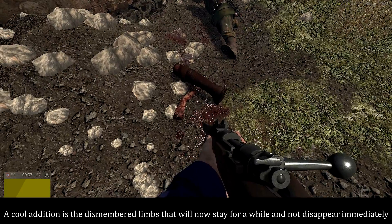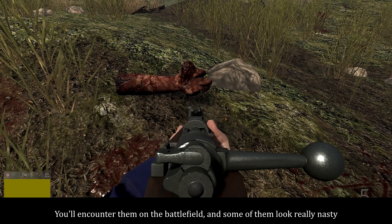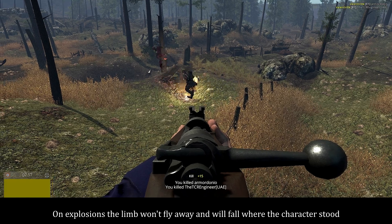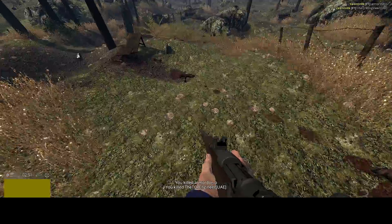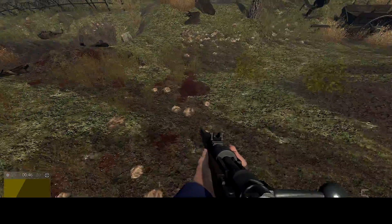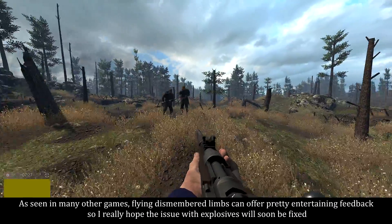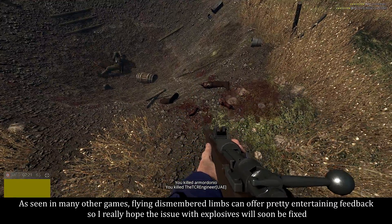A cool addition is the dismembered limbs that'll now stay for a while and not disappear immediately. You'll encounter them on the battlefield and some of them look really nasty. There are a few issues though — on explosions, the limb won't fly away and will fall where the characters stood. Limbs also don't stay for as long as the body stays. As seen in many other games, flying dismembered limbs can offer pretty entertaining feedback, so I really hope the issues with explosives will soon be fixed.